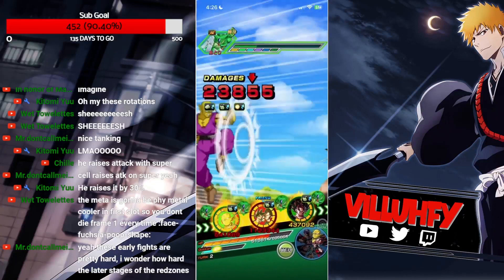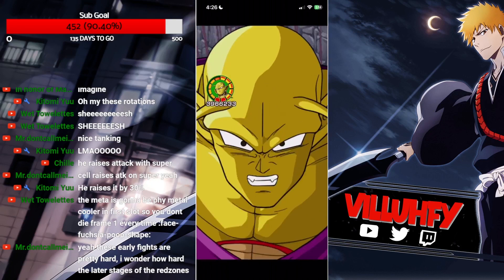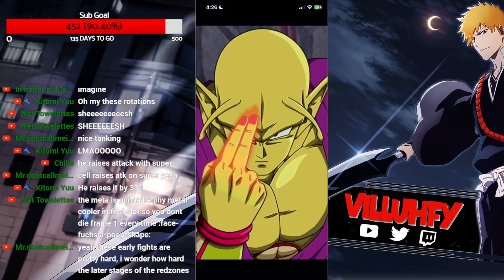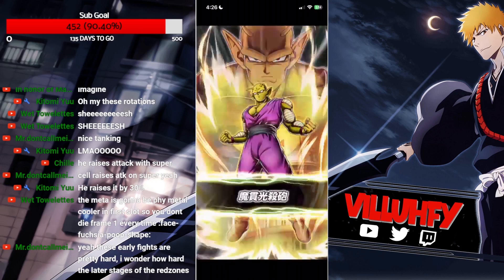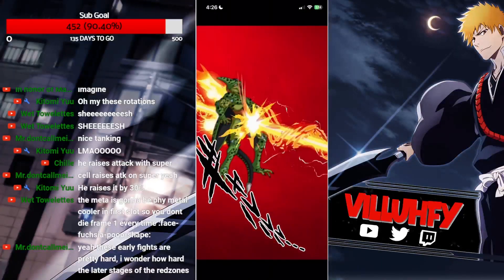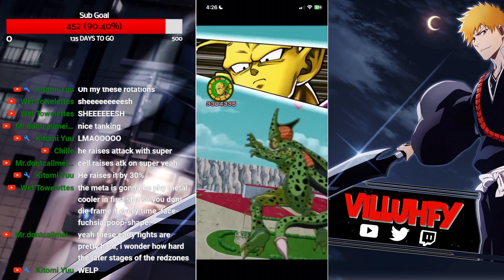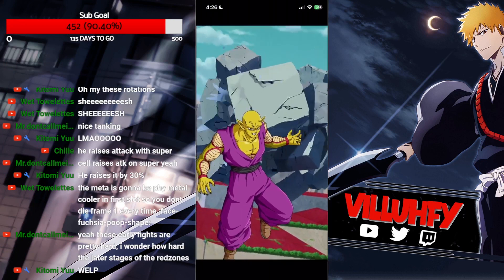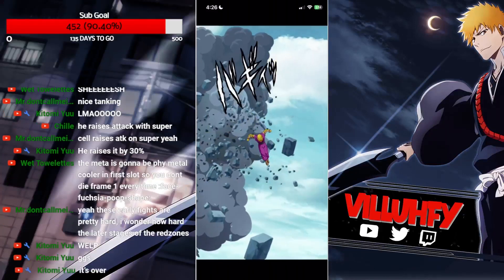47k right there. GT Duo not getting as much defense as I'd like. Maybe if he doesn't super this turn, we'll be okay, but other than that it might be all she wrote. The only way we make it out of here is if he supers Piccolo.